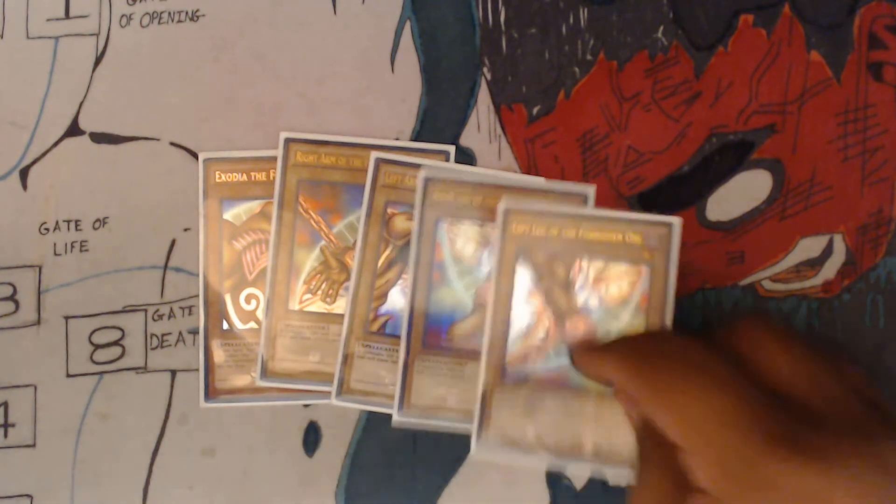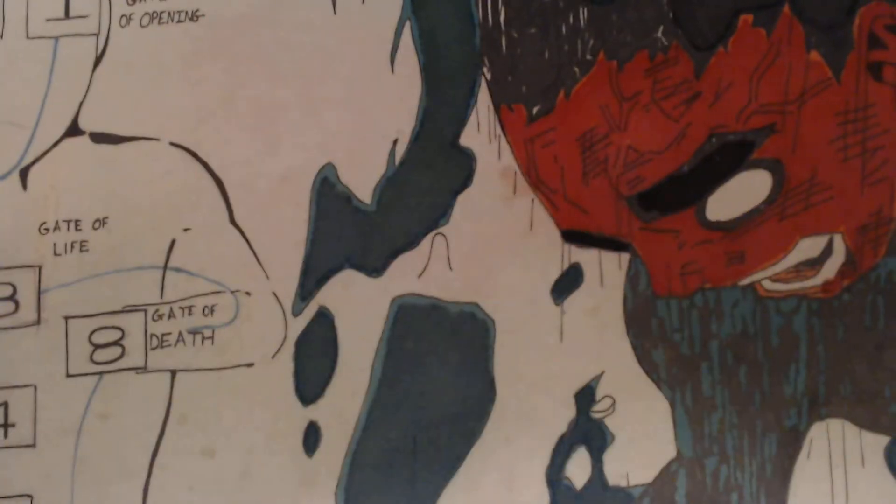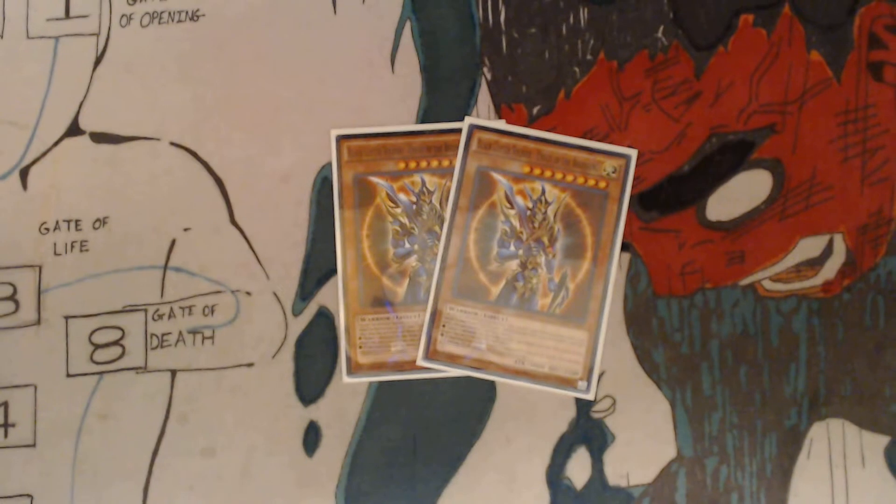You've got your five pieces of Exodia and two Black Luster Soldier, Envoy of the Beginning. Cannot be Normal Summoned or set; must first be Special Summoned from your hand by banishing one Light Monster and one Dark Monster from your graveyard. Once per turn, you can activate one of these effects: target one monster on the field and banish that target face up — this card cannot attack during the turn you activate this effect. If this attacking card destroys an opponent's monster by battle, after damage calculation, it can make a second attack in a row.